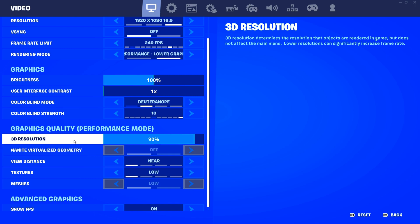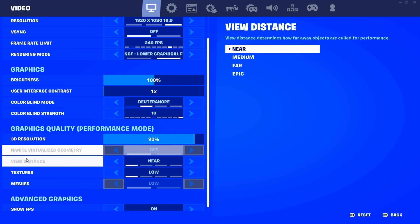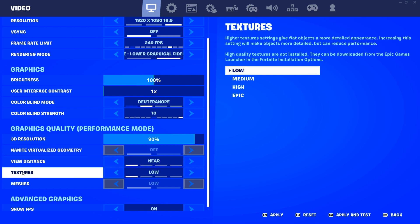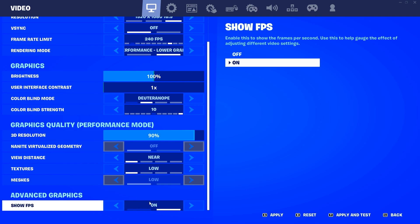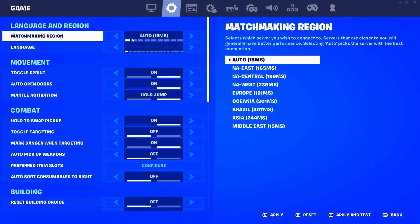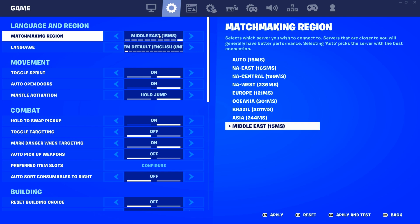Go back to graphic quality. Set your view distance to near if you don't play competitively. If you play in the competitive scene, set it to medium, but I set it to near because I don't like how it lowers my FPS. For textures, set this to low. Enable show FPS so you can see your FPS. Importantly for your ping — set matchmaking region from auto to your own server. Auto will connect you randomly to a server of its own choosing, so set it to your region. For me, it's Middle East.